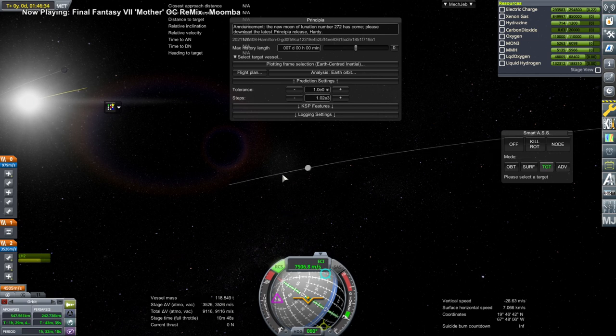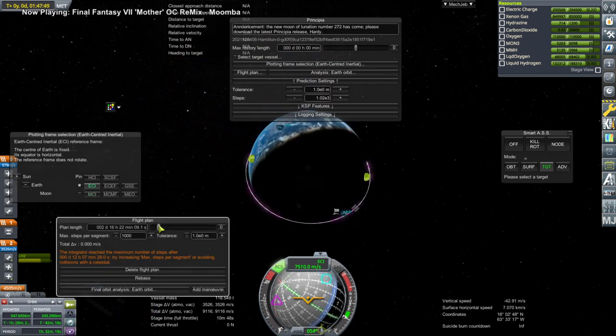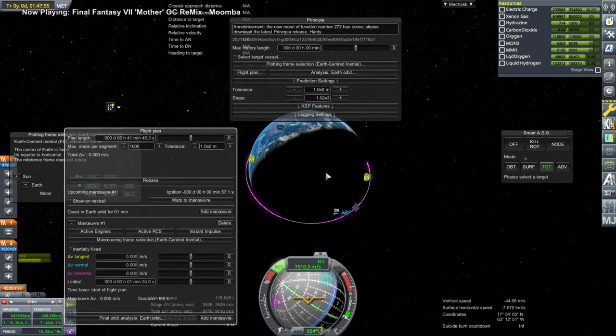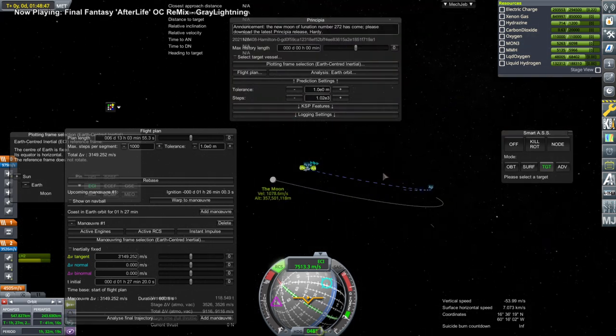So then we have to transfer to the moon. We can't target the moon for some reason and it wouldn't show an encounter like normal - it never shows an encounter like normal in Principia. Maybe I'm missing something. We can change to the moon fixed view, so now it's moon inertial and you can see the loops of our vessel around Earth. I add a maneuver to transfer and you have to do it like this - you can't click your orbit. You also have to extend your plan length; otherwise you won't even see what's going on. If you extend your plan length too early, it's going to give an error because it can't calculate too many orbits ahead of time. But now it's just one orbit so it can handle it.